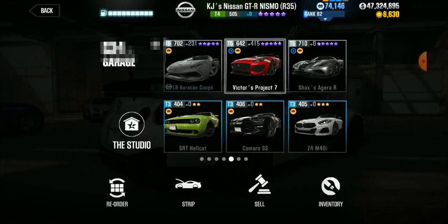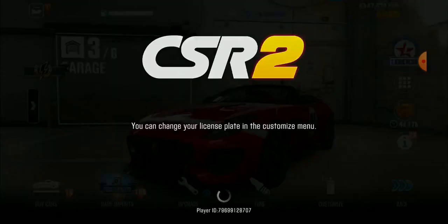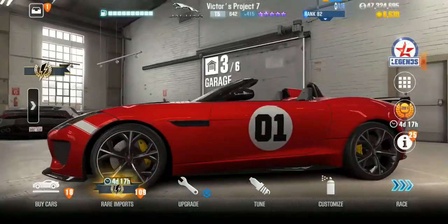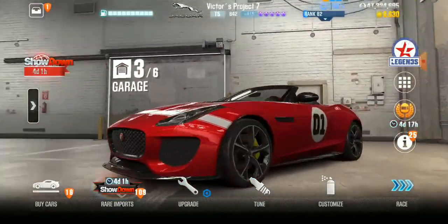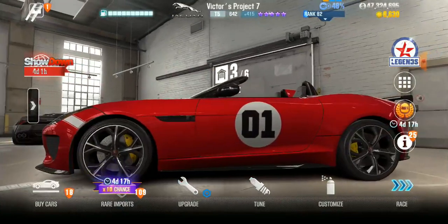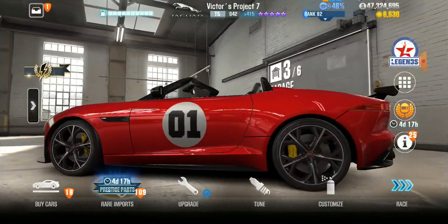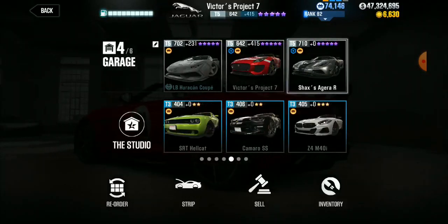You can't win the Aguera or whatever it's called with Victor's Project 7 — it's not gonna happen. This car is also slow. The boss cars are somewhat slow in the career. When you hit the Elite, they start getting a little bit quicker, like this one — the Angel Civic 1.5 VTEC. This one is considered top five or six fastest in the game in Tier 1.